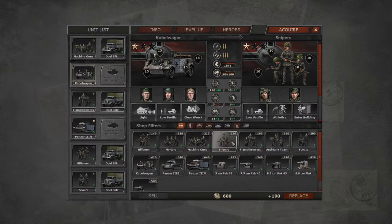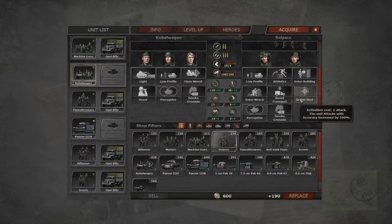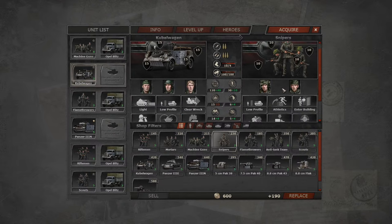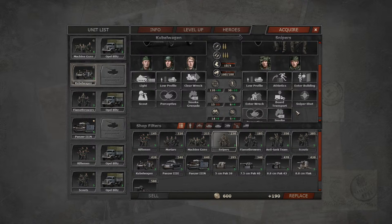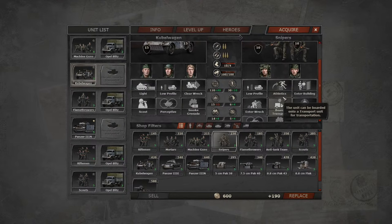Next up are snipers — the glass cannons of your infantry forces. Very accurate, as expected, but extremely vulnerable. With only two models, they're very easy to wipe out, so keep them as concealed as possible. Their key ability lets them attack with double accuracy, which is extremely useful for hitting enemies in buildings. They're also quite good scouts if you're careful with them, because they have quite high camouflage.